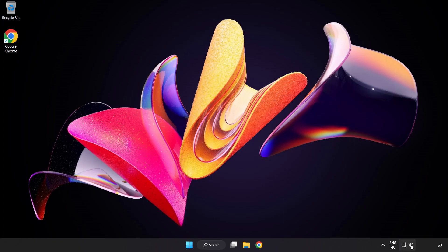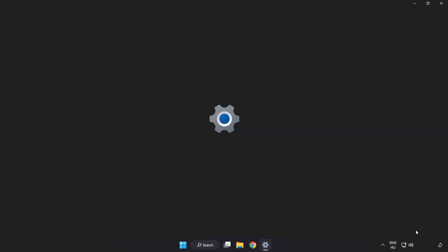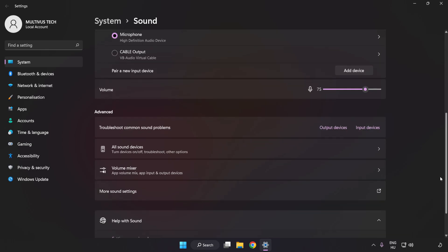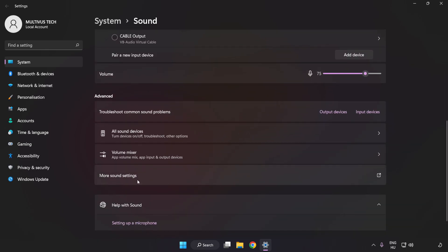Try to launch the application. If that didn't work, right-click Sound and click Sound Settings. Check Volume, then scroll down and click More Sound Settings.